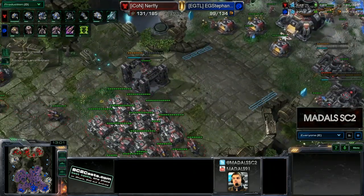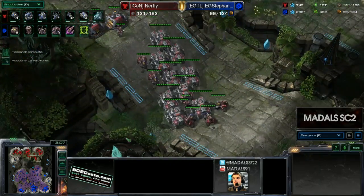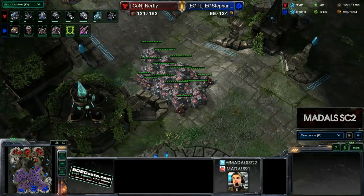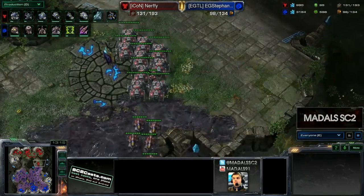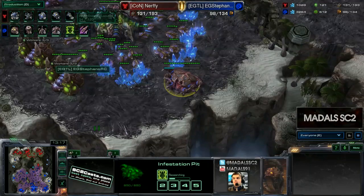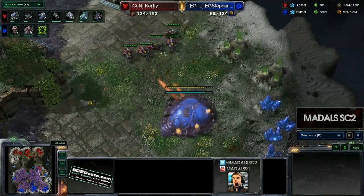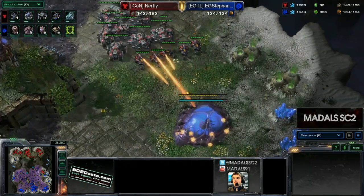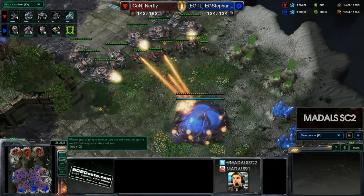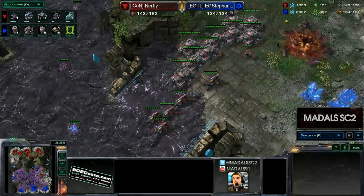This is actually one of the potentially most OP changes for Zerg — creep tumours can now be placed on ramps and they grant themselves vision up higher. You can spread creep up a ramp without having any vision, which you couldn't do in Wings of Liberty. Now we've got Nerfy starting to move forward with a good tank count. He has plus 1 vehicle weapons done, but 1-1 is already finished for Stefano, plus 2 infantry weapons nearly complete. Stefano is also getting enduring locusts, so some swarm hosts are coming. The hellions are getting a bit ahead of themselves trying to burn down that hatchery — they won't manage it, but a good number of tanks will definitely force a cancel, and Stefano knows it and hits the cancel button.